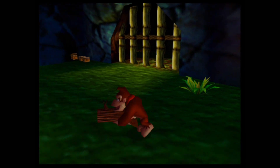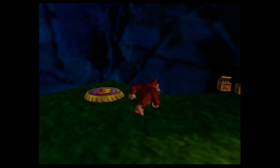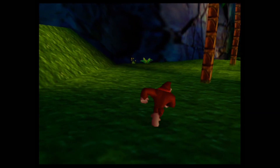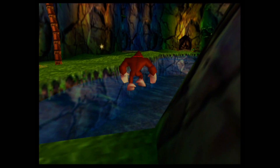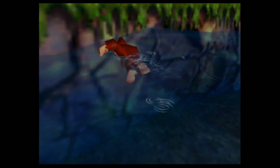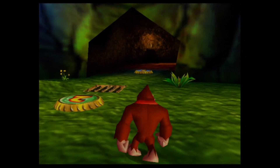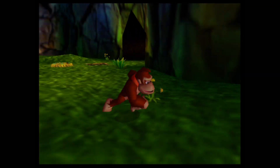Since we've now rescued Diddy Kong, we can finally select him on the barrel character select screen. But let's keep control of Donkey Kong for a while, because we still need to find a lot of collectibles — bananas, banana coins, and most importantly golden bananas.